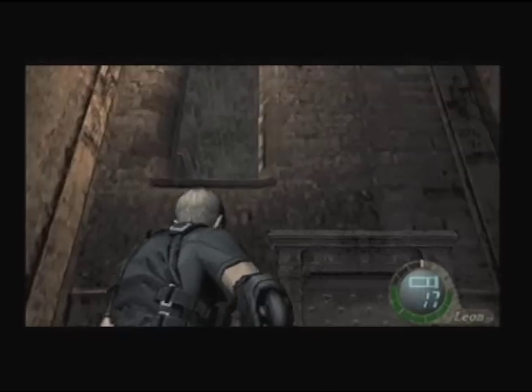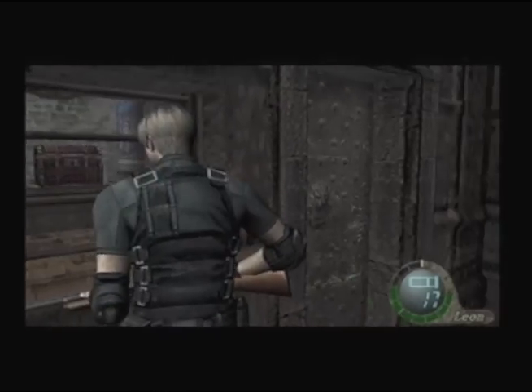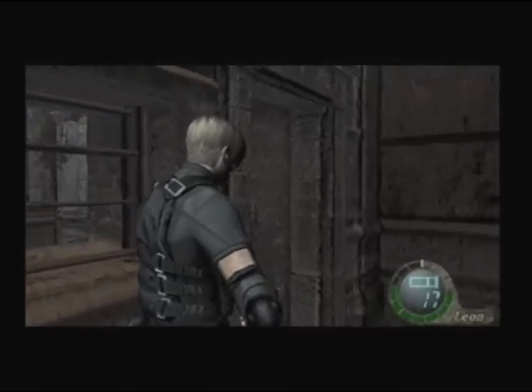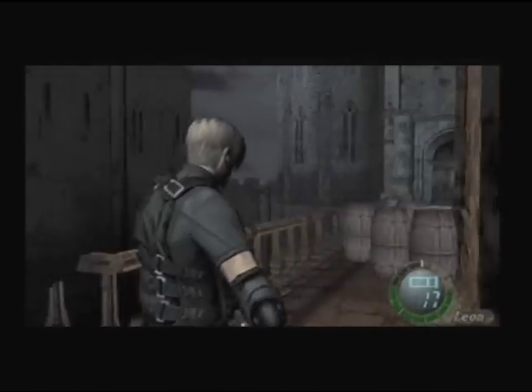Over here there is actually a free butterfly in this chest over there, but we actually can't get in here — we actually need Ashley for it. So yeah, you can ignore this room right here for now.